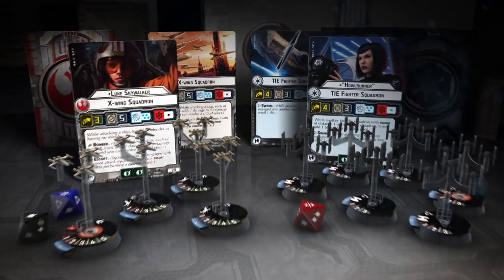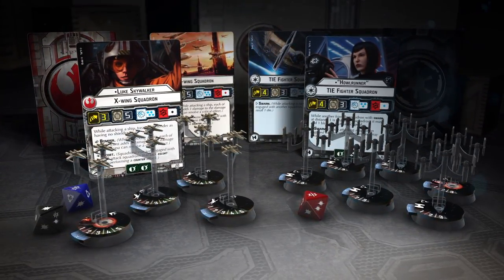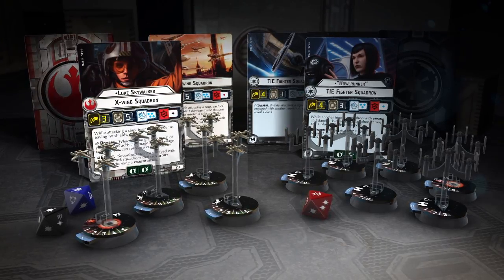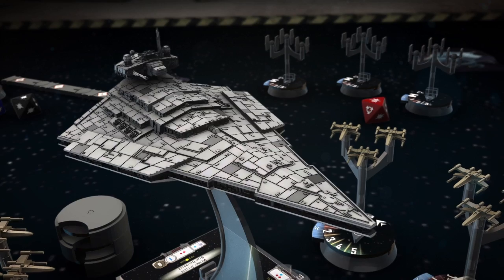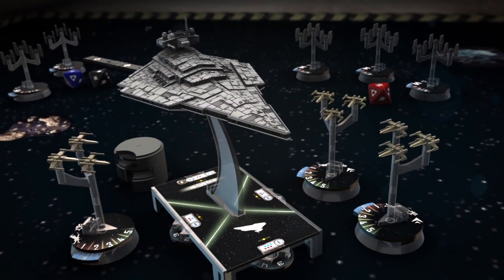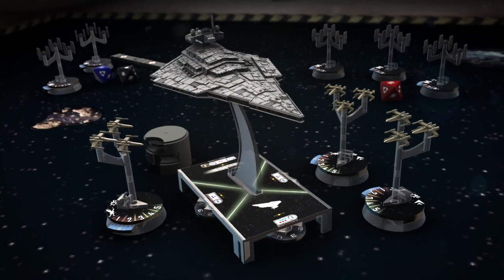Although Star Wars Armada is built around the galaxy's many capital ships, you'll want to fly one or more squadrons of starfighters in your fleet. If left unchecked, a swarm of starfighters can quickly tear down even the largest capital ship.